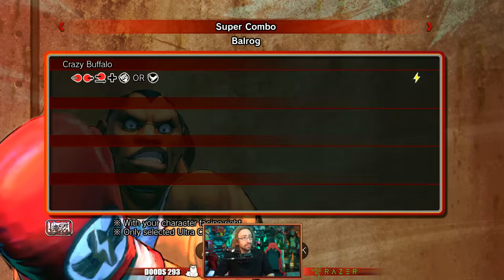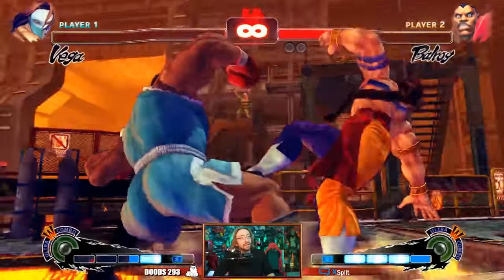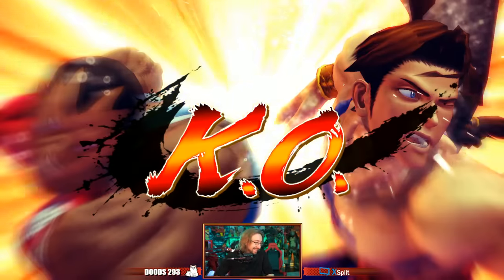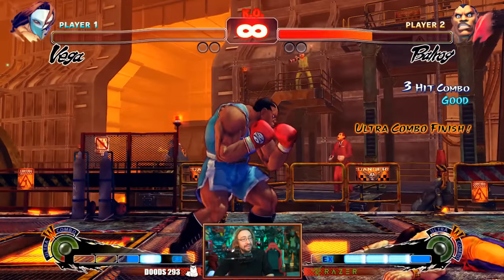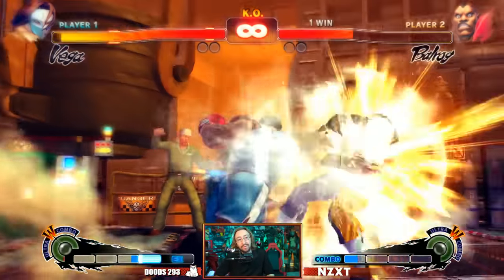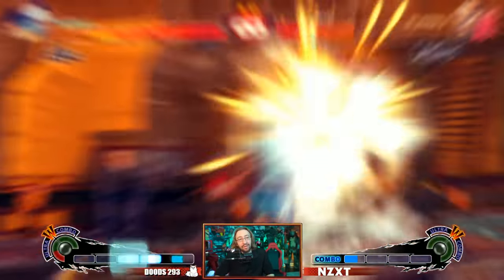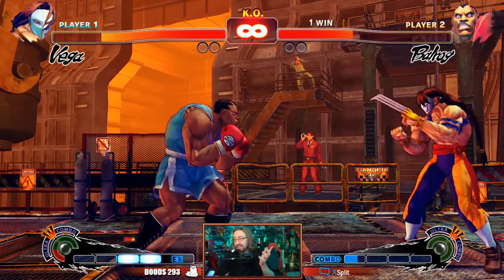Balrog has a command grab super. Facial animations in this game — that one's not bad. I like that one, I think it's about a 7 out of 10. And the other one — he's just going to lunge forward into you a bunch of times. I think it's like a solid 5 out of 10.